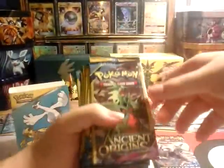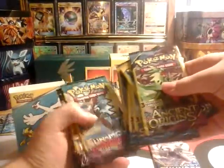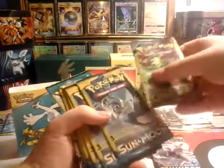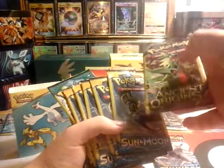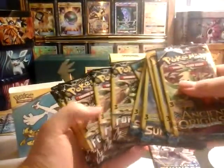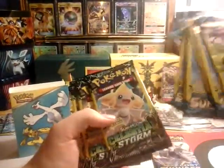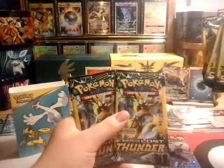Here are some dollar store packs — I don't even know how many are here. We got one Ancient Origins, two through sixteen total. We got five Lunalas, one Tapu Koko, three Zygarde, one Jirachi, one Blaziken, two Rayquaza, and two Zero Aura from Lost Thunder.